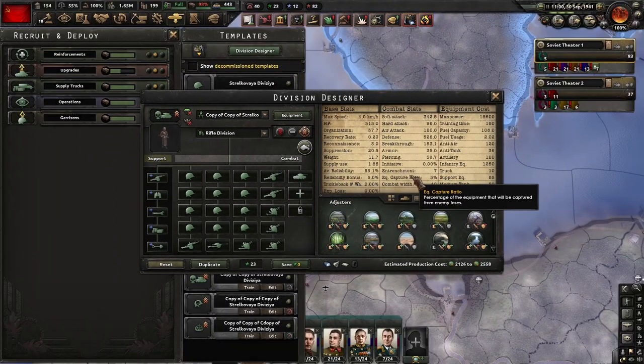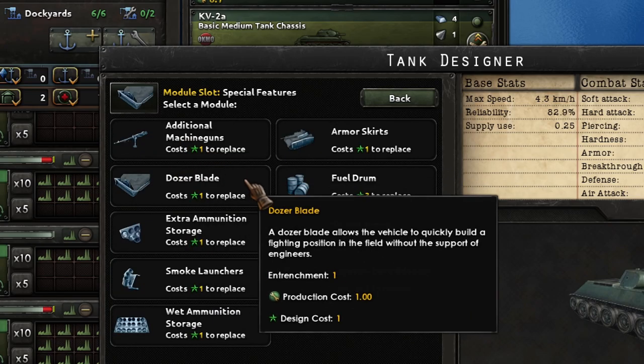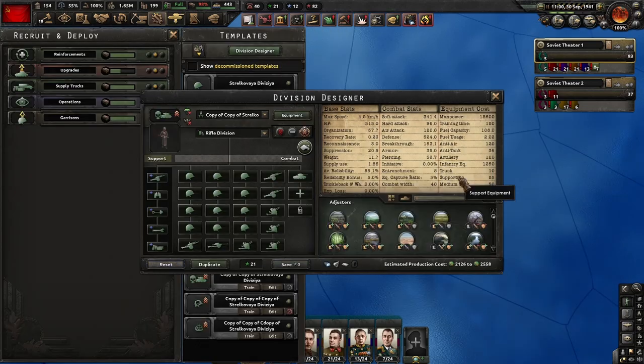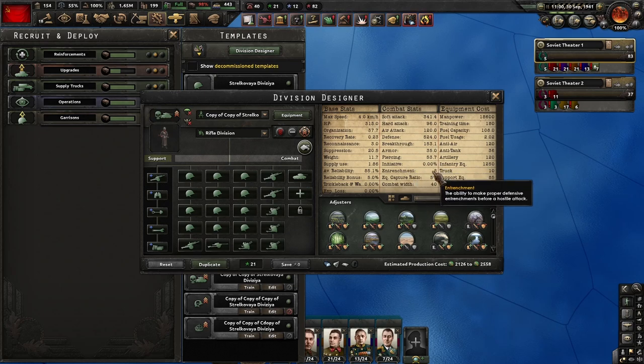Now let's give the entrenchment bonus to this tank by adding a dozer blade. We modify our KB2 tank, add a dozer blade, and save the template. As you can see in the template, entrenchment is now 8, assuming you have the new tank model in your division.